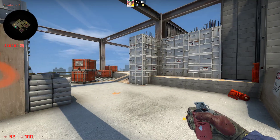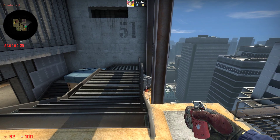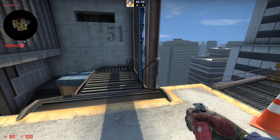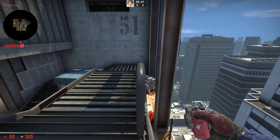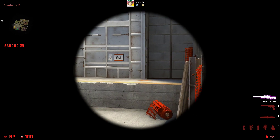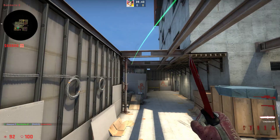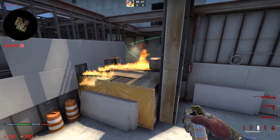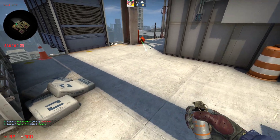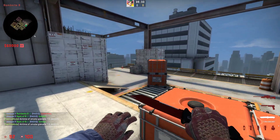If you want to take B side and want to maybe take some deep control or have a molotov, a really good molotov you can throw is to go into the middle of this fence right here, then aim at the bottom right of these screws right here and then just jump throw your molly. The molly will land deep like this and burn all of guardian and pad. With the smoke either here or smoke here, you can try and take deep control and get some more space on B.